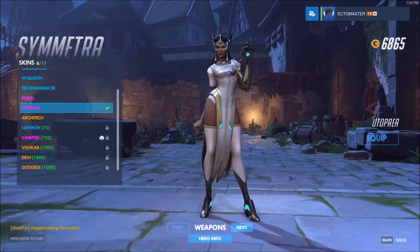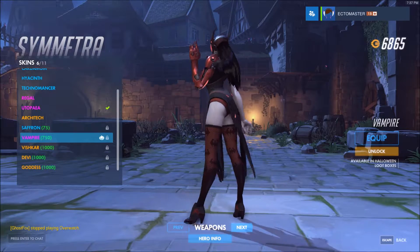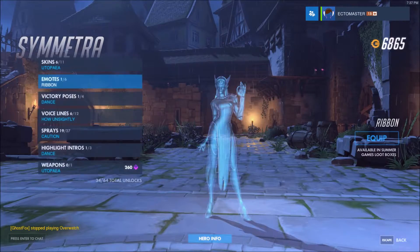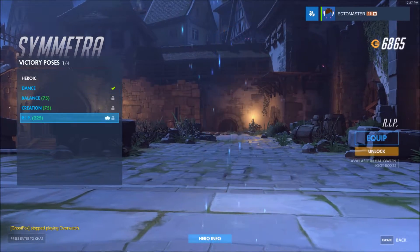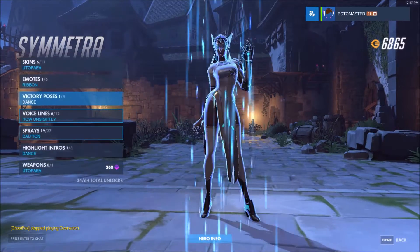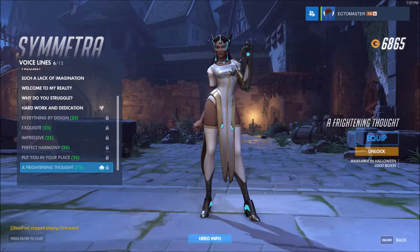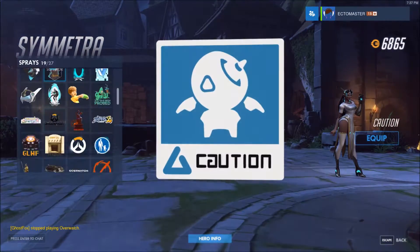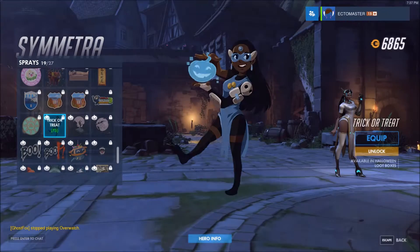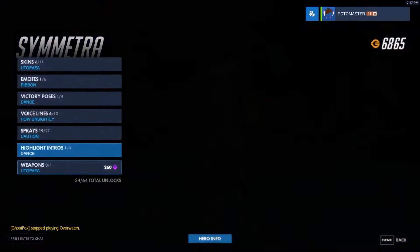Symmetra — Vampire skin. I think I found my new skin for Symmetra. R.I.P. — oh, that's really cool. I like that the turrets are around it. How unsightly — what a frightening thought. There's her voice line. She makes a little pumpkin thing. No intro.